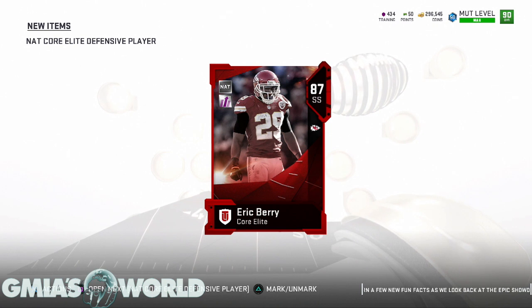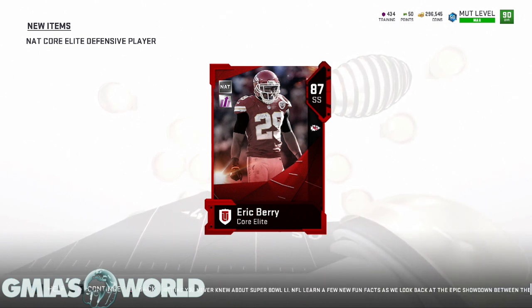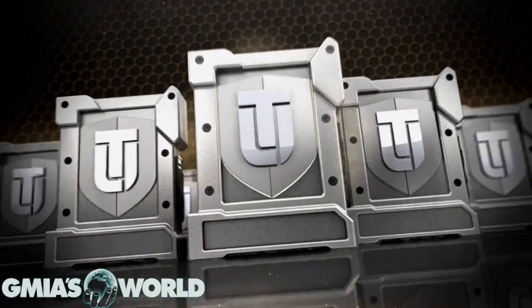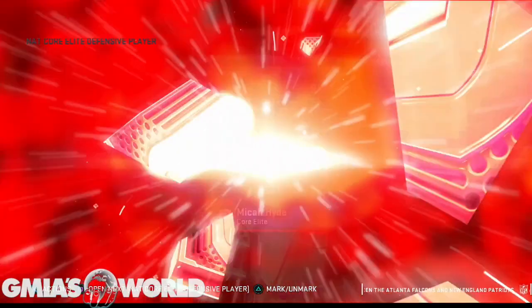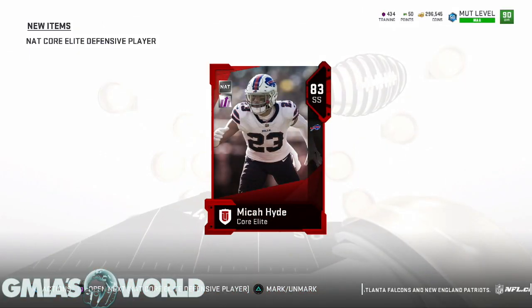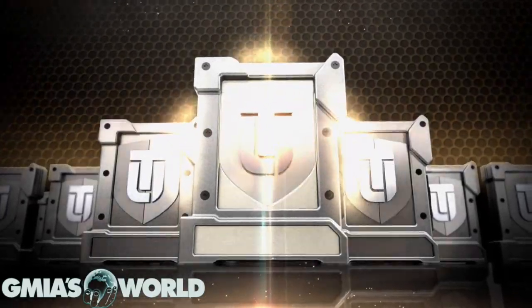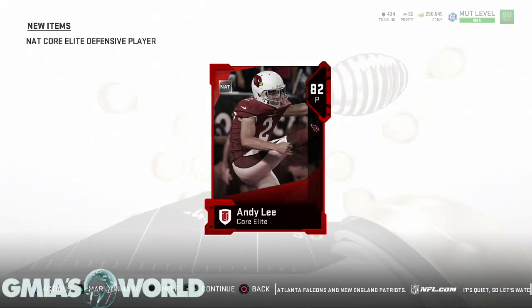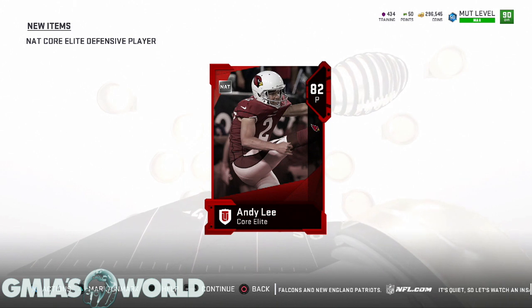Should we just go get Eric Berry back and get rid of the other guy? Should we just go get Eric Berry back? Because this pull right here is glitchy — that's absolutely glitchy. We deserve that because we just got an 87. EA, one more time. Now we get this other guy.